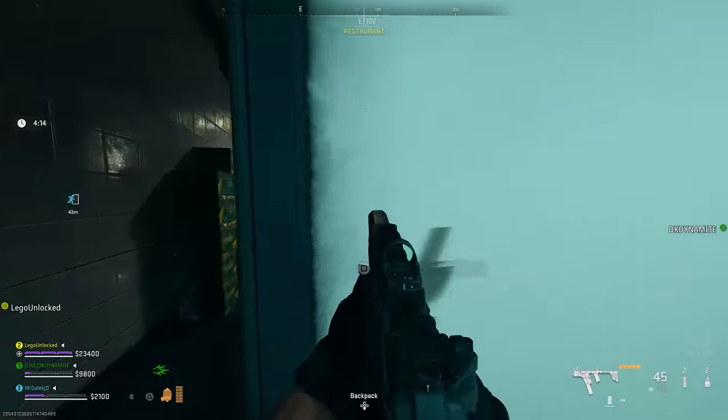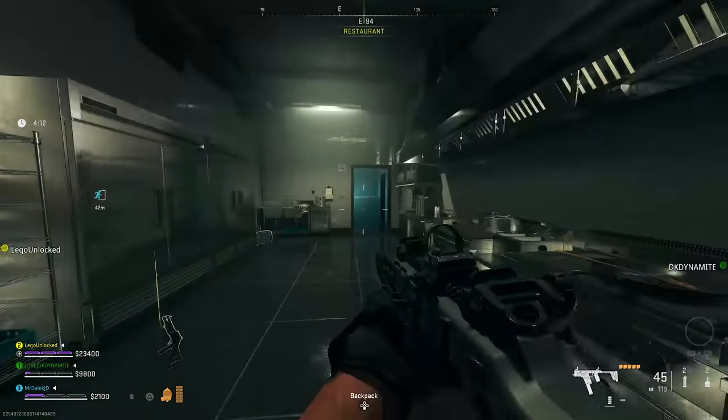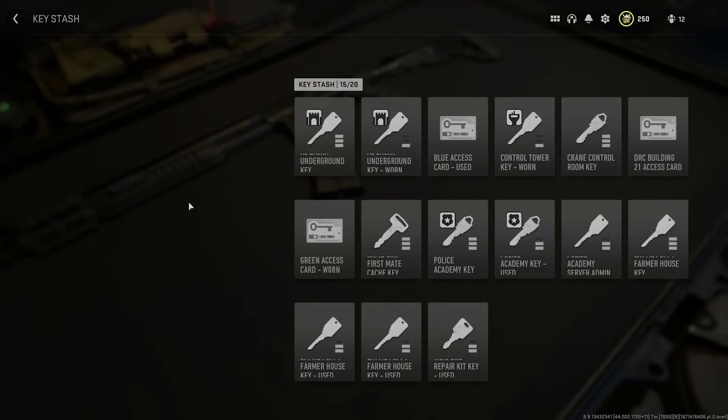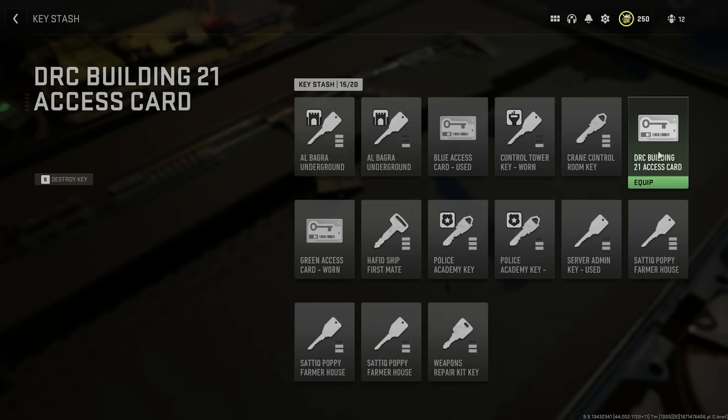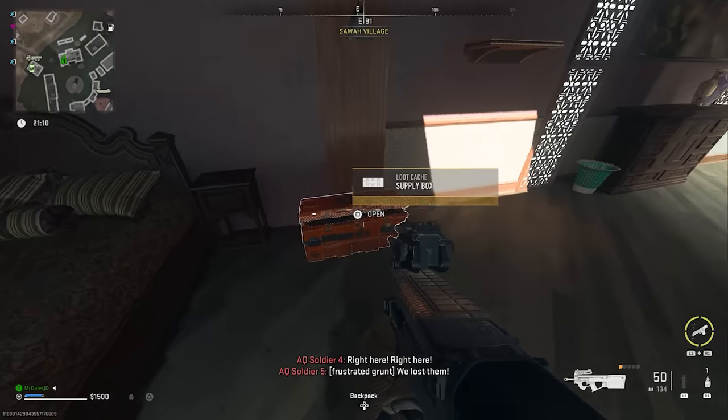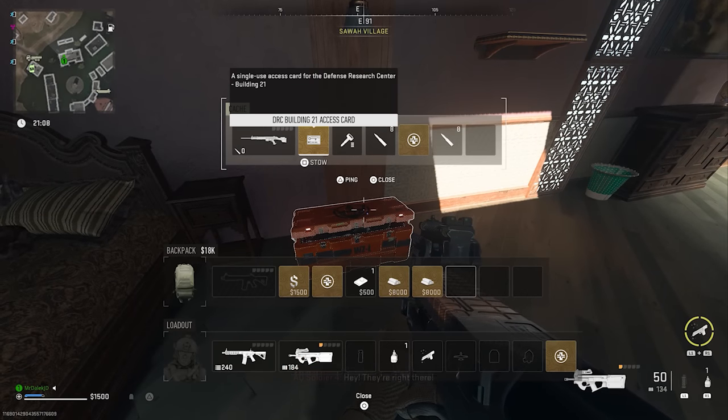It is hidden behind deploying into Building 21, which is pretty difficult in itself, as you're going to need a Building 21 keycard. You can find these on Al Mazrah through several different methods: getting them from supply drops from the world event, from Sam sites that have shot down planes with supply drops, from legendary crates, or from eliminating HVTs.